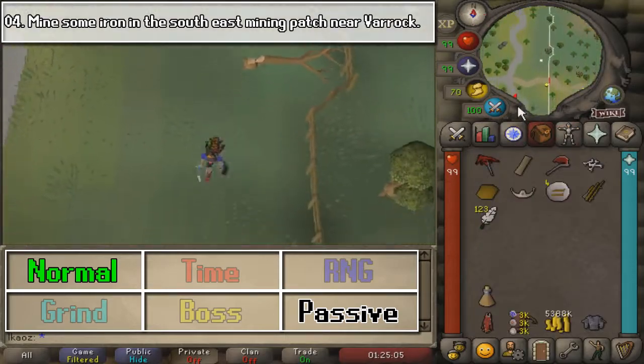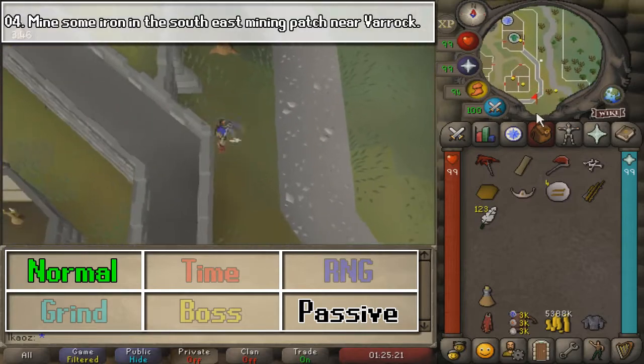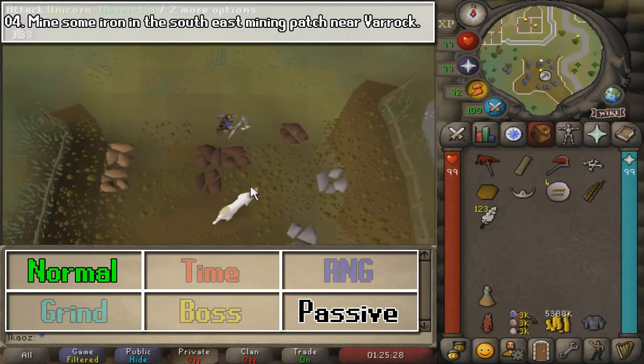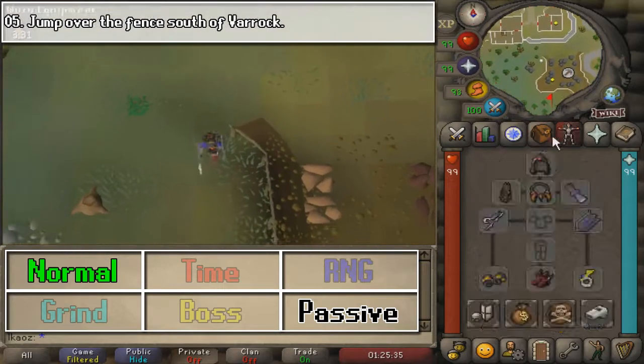For the fourth task, we are going to mine just one Iron Ore, southeast of the city this time around. So let's go ahead and go to this area.